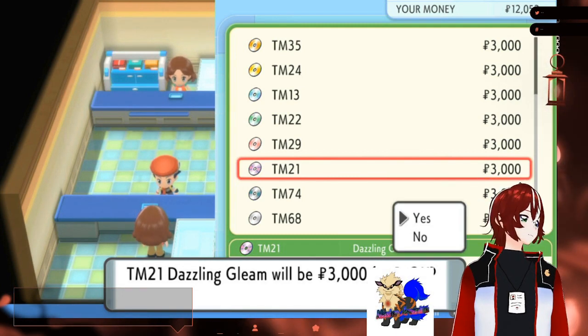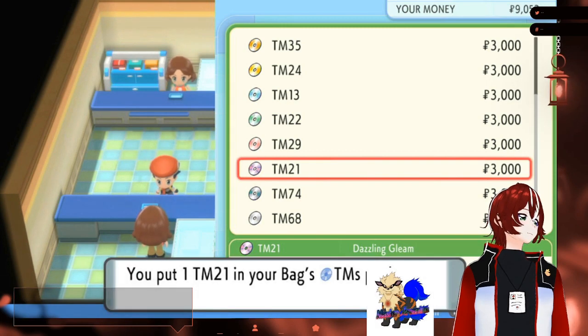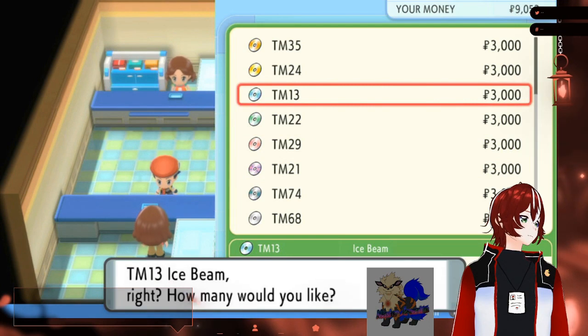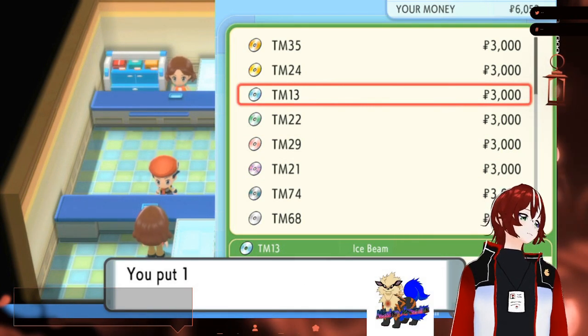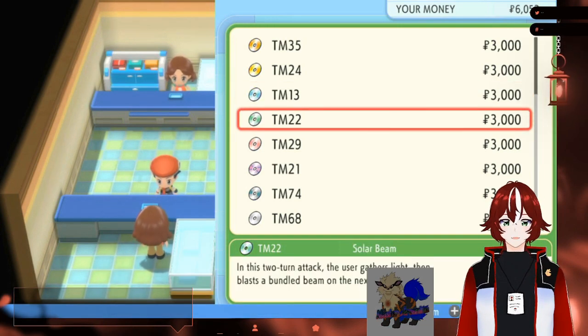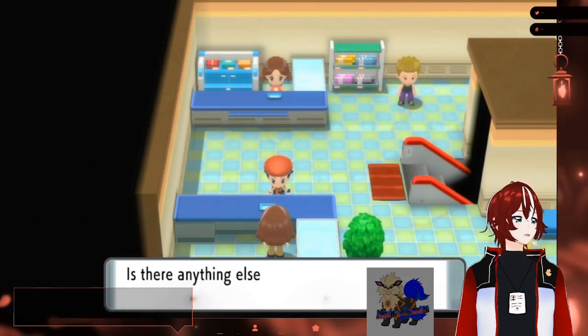I think you should also get Ice Beam. Ice Beam? What's his name — Shallow? What's TM 22? TM 22? That is Solar Beam. Oh, never mind. What's below? Hang on, going below we got Circle... Sidekick.